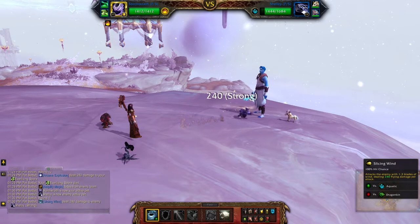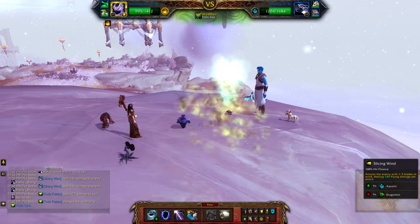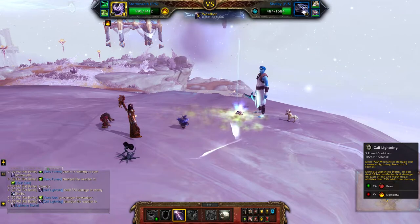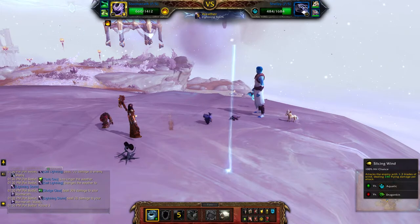Slicing Wind. I'm just going to use Slicing Wind. Actually, what I'll do here is Call Lightning — I want to get rid of that toxic weather. And then Slicing Wind.